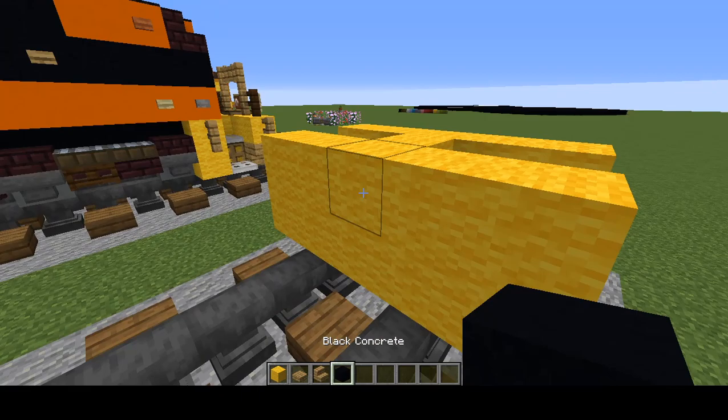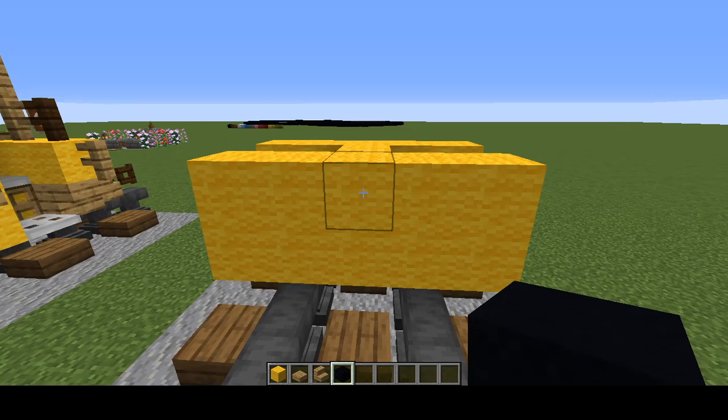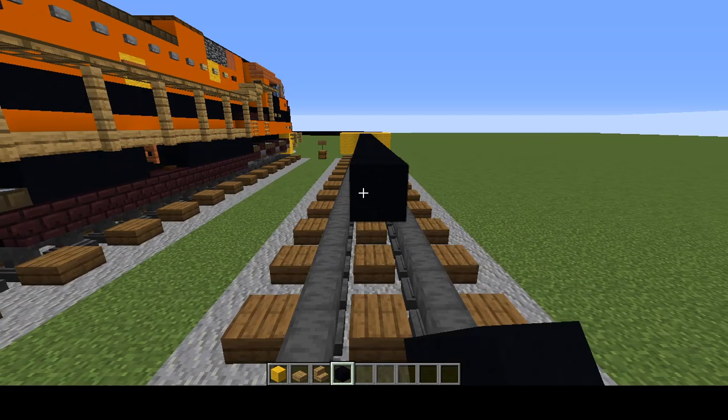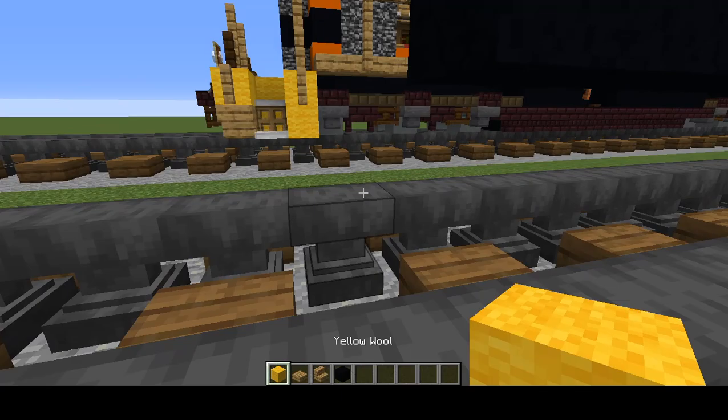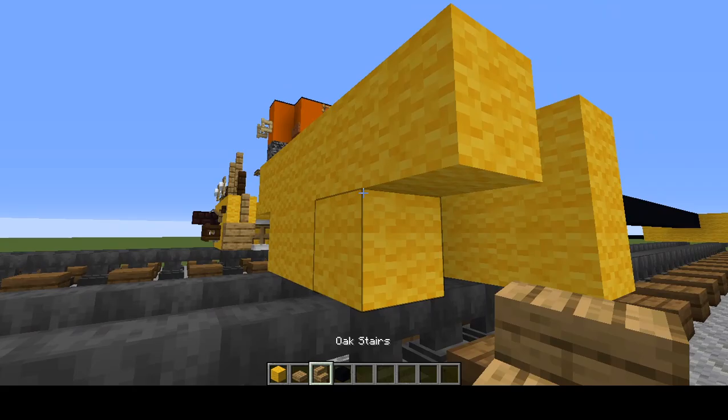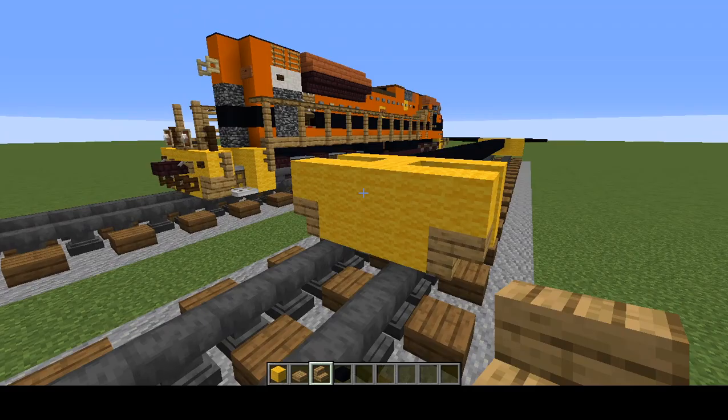Then grab black concrete and starting in the middle row make it 27 blocks long. Then with the yellow wool add another 2x5, and do the same thing in the front — add the 2x3 in the top corners, but this time there's going to be no plow in the back, it's just going to be like this.